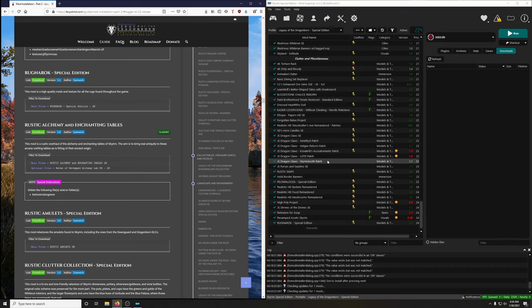Let's continue with the next mod under clutter and miscellaneous. The next mod we're downloading is Rustic Alchemy and Enchanting Tables — a Skyrim Legendary Edition mod. This mod is a rustic overhaul of the alchemy and enchanting tables of Skyrim. The aim is to bring real antiquity to these arcane crafting tables, as is fitting of their ancient origin.